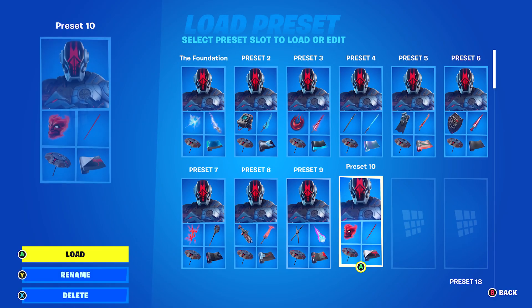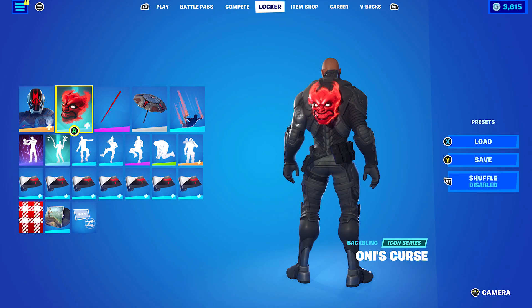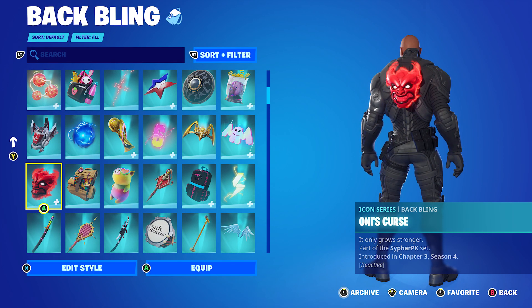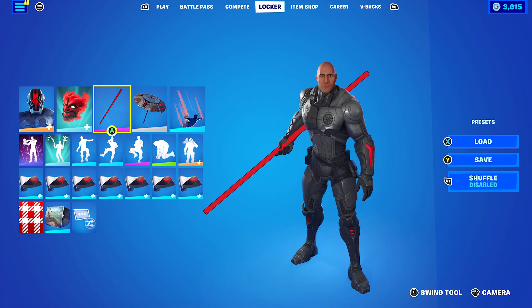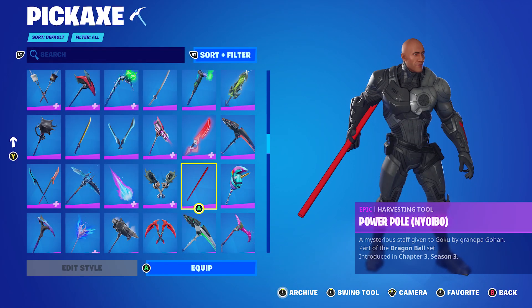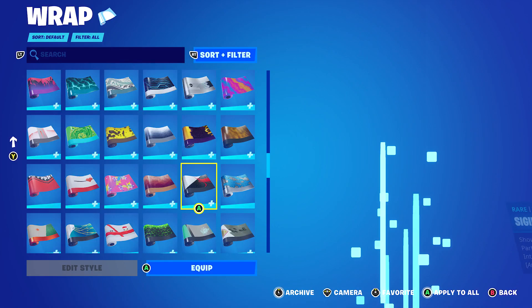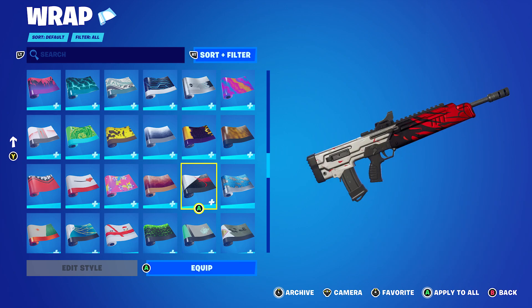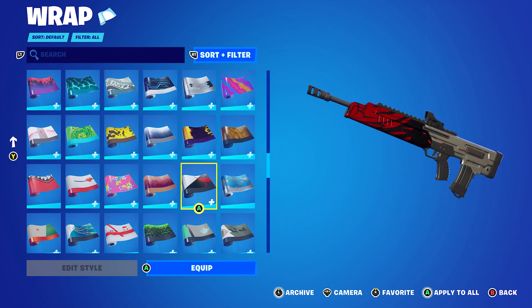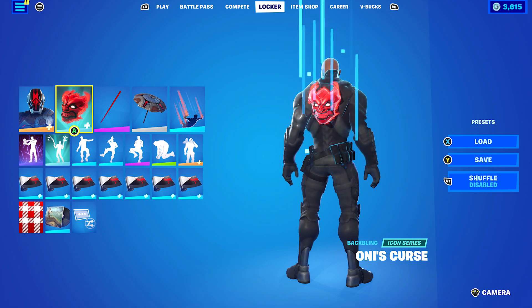Let's move on to the final combo. I decided to switch up a little bit and try a lot of different colours for this combo. The back bling I'm using is the Oni's Curse, which is Cypher PK's back bling, and I'm using the Reactivity Off for the red. The pickaxe is the Power Pole, part of the Dragon Ball set. The wrap I'm using is the Sigil Red from all the way back in Chapter 2 Season 3. I like this wrap a lot — the red, the black, and a little bit of grey goes very nicely with this skin and the glider.